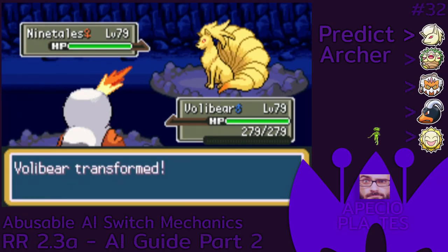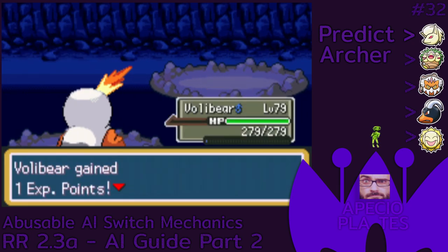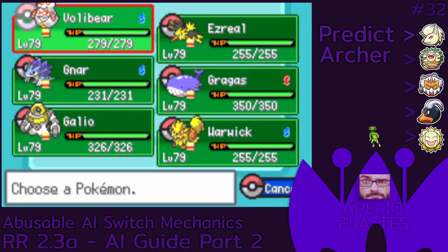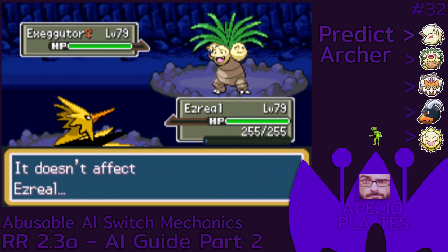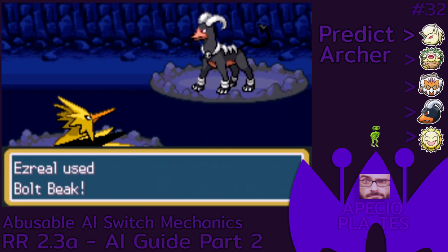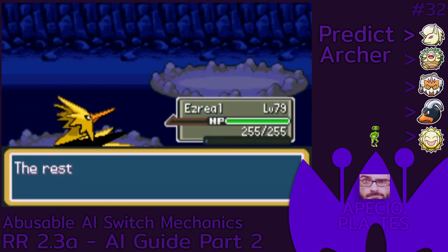Here's another AI shenanigan that you can abuse — I've actually been using this strat way back in version 2.2. Basically, if you can kill the AI Mon with a fire type move, the AI will always switch to the Mon that has an immunity to that fire type move, aka Flash Fire. It works the same obviously for other abilities like Storm Drain, Sap Sipper, etc.